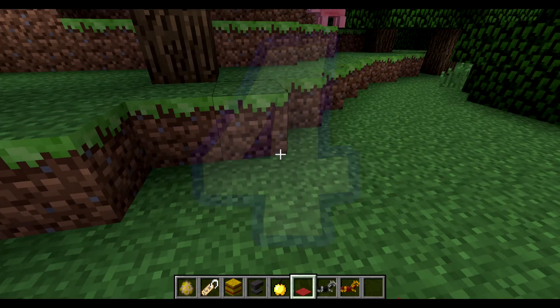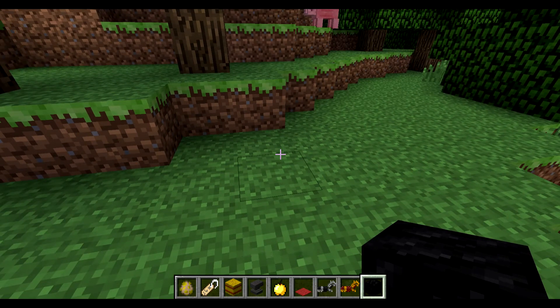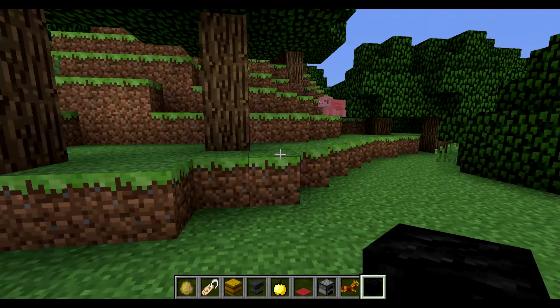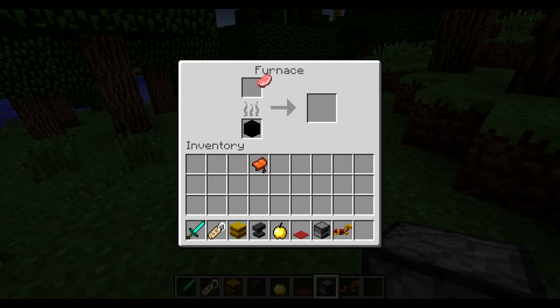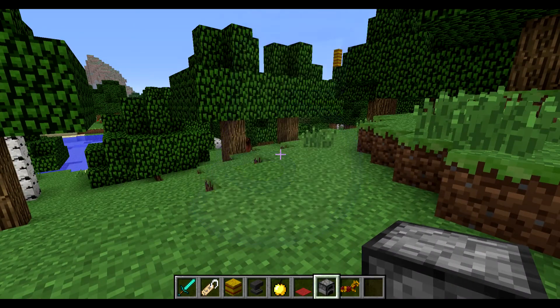Next we have something that was actually introduced in the Minecraft 2.0 April Fool's joke, which is the coal block. It's kind of like a redstone block, and it acts like coal but lasts for longer. If I just get a furnace and cook something, you can see that the coal block lasts much longer.